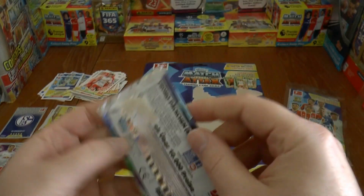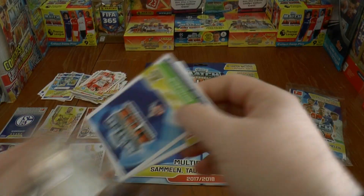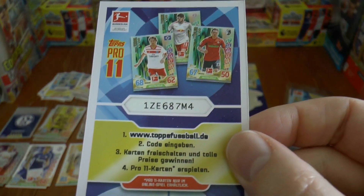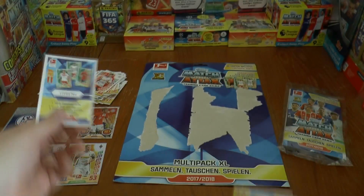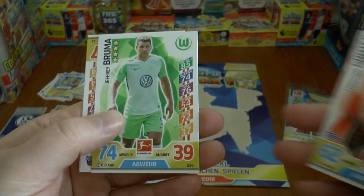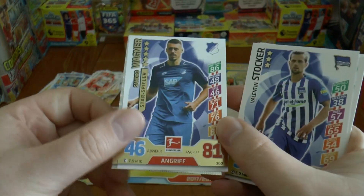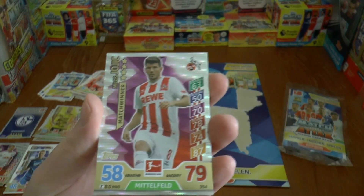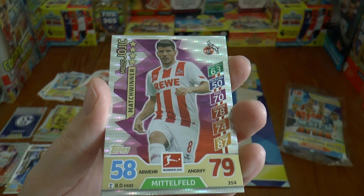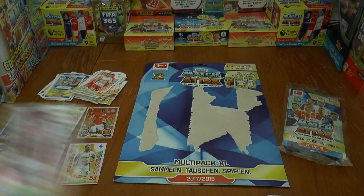One more pack for the multi-pack XL — seems like a decent pack. Here's the Pro XI code, where you can win loads of prizes — first come, first serve. We've given away all those Pro XI codes now. Christian Gunter, Jeffrey Bruma, Valentin Stocker, Sandro Wagner again — star Spieler, we saw him earlier. And we finish with a Man of the Match card — Milos Jojic of Cologne.